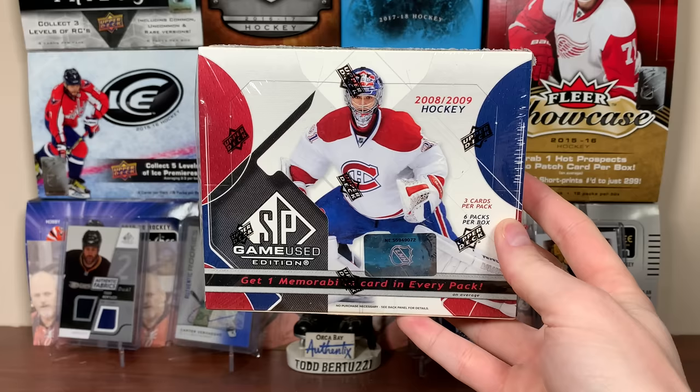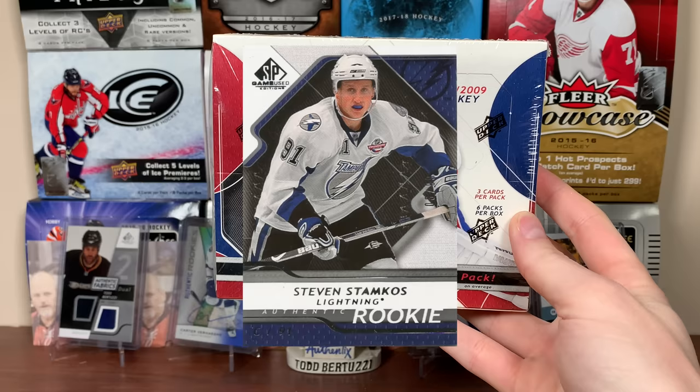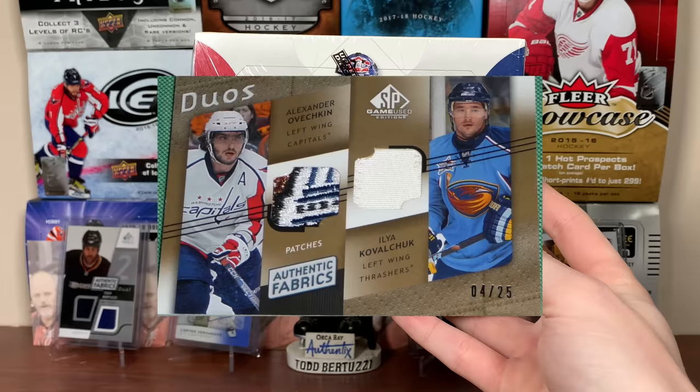100 card base set. There's 100 rookies. There's parallels to those base and rookies, including one-of-ones. We're not here for rookies — I'd love to get a stamp code as a rookie — but we're looking for the copious amounts of memorabilia in here.